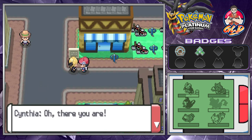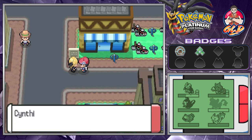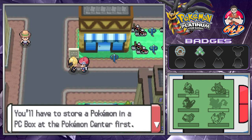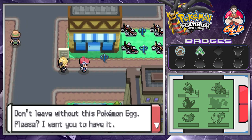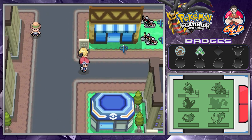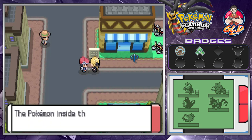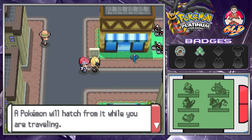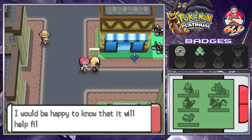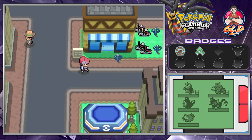Our girlfriend Cynthia shows up: 'Oh, there you are — I was looking for you. I want you to have this Pokemon Egg, will you accept it?' Yes! But we don't have space — so I'll be right back. We make room and accept the egg. She says: 'The Pokemon inside is happy too. Keep the egg in your party and the Pokemon will hatch while you're traveling — it will help fill another page of your Pokedex.'